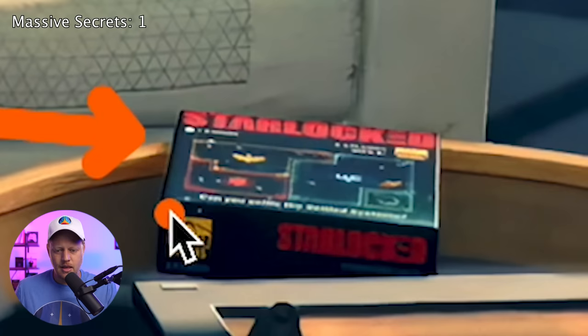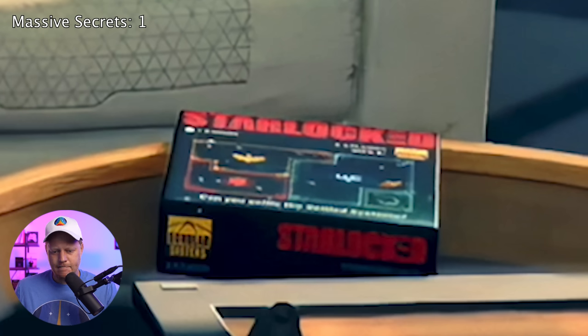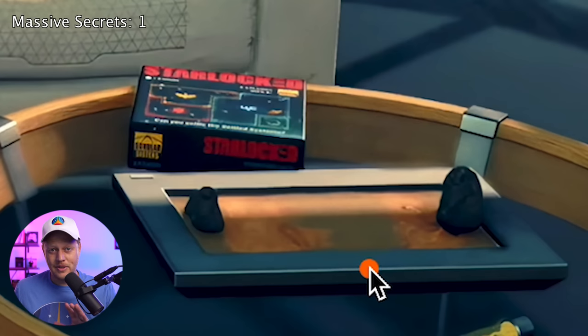If you look really close, you can see the different factions on here. I think that's the Free Star Collective, the Crimson Fleet, and over here we have the United Colonies. I thought this right here was the game board, but it looks more like a little zen garden type thing. This looks to be like a board game equivalent in Starfield, and if they went through the trouble of designing this, surely we can play it. That's Massive Secret number one.